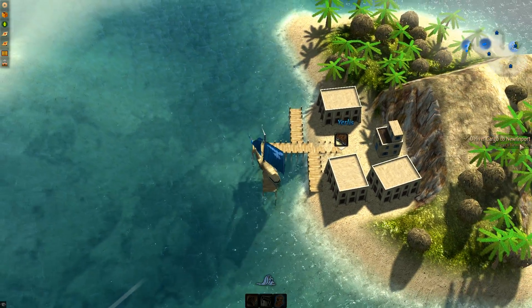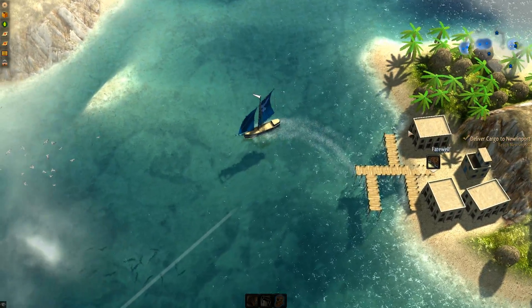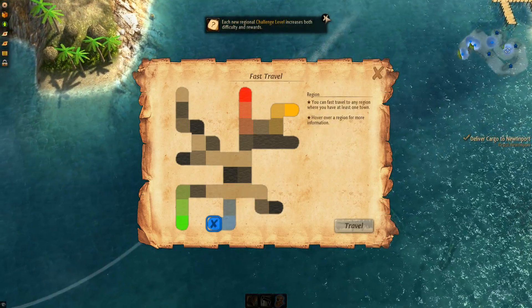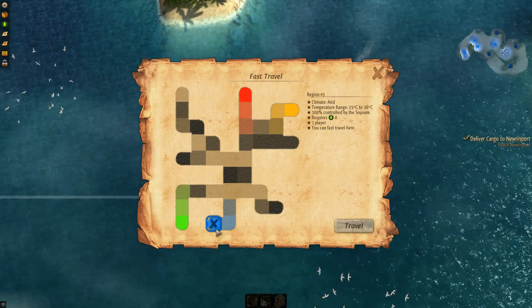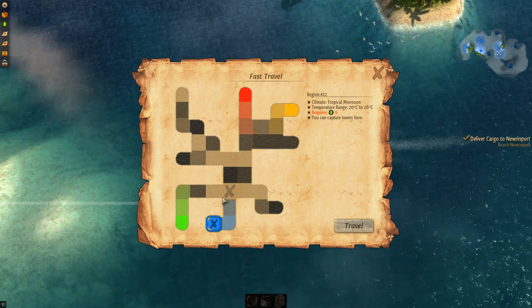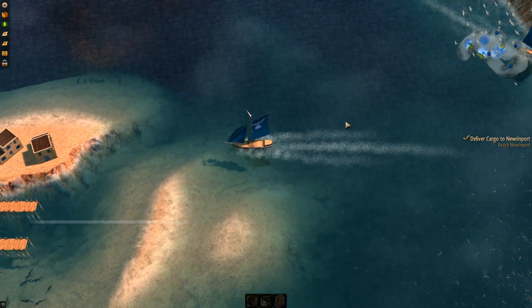You can buy stuff in one town and sell it in another, but there's nothing for this place right now so we're just going to sail to it and enjoy the nice tropical weather. Here's the map of the game — it shows your challenges and different rewards. It's an arid climate: arid, tropical, savannah, monsoon — that's interesting. You do take damage if you hit land, so you've got to watch out.